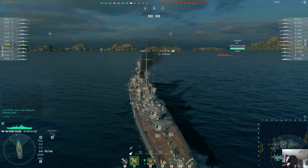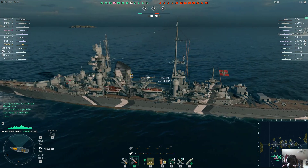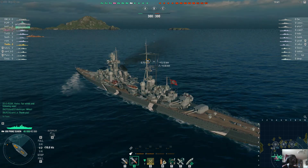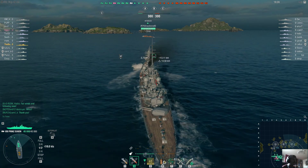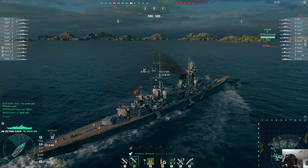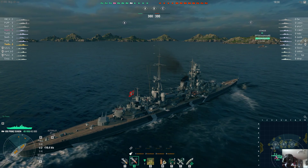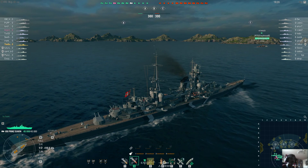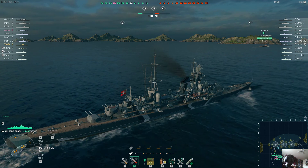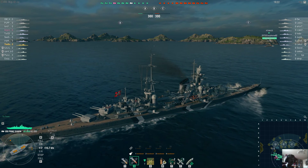Prince Eugen is an Admiral Hipper-class heavy cruiser, equipped with 203mm guns. I honestly wasn't expecting this battle to go this well, because usually you need a few battles to get a good feel for the ship. I admit early on there were some issues, but overall I'm happy with how this went.